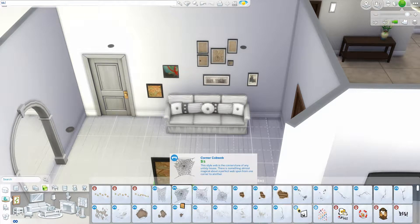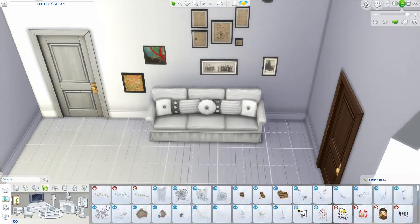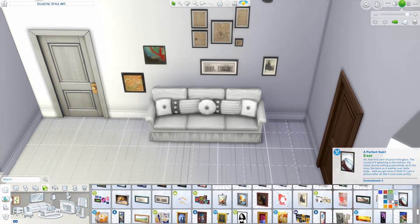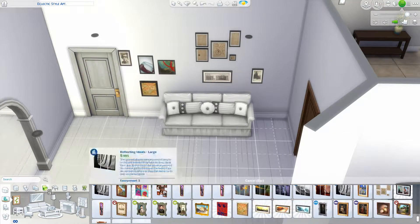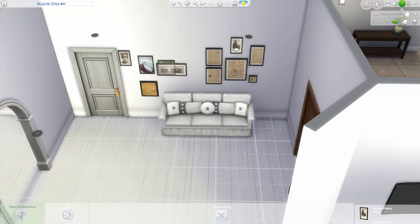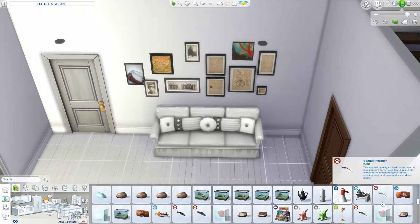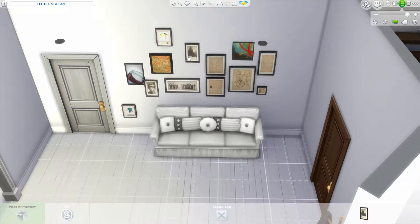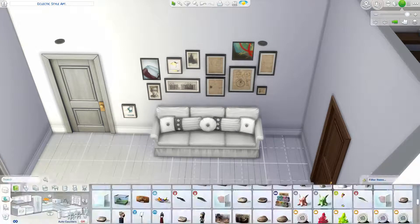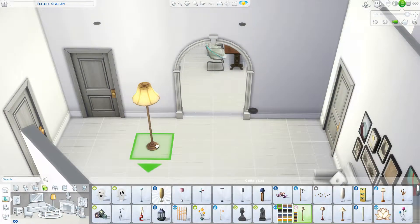So instead I sectioned off this hallway which is sort of the entrance, and added an archway which I think would be common in those kinds of Amsterdam canal homes. I'm guessing there would be a lot of archways, just so that the light can come through all the way through the house. And I added another sofa. And then I made this really cute wall of photo frames — I really like how it came out in the end. They all kind of work together quite well, even though they're all from different packs — some of them are from debug, some of them are modern, some of them are quite old looking. But I think with the plainness of everything else, I think it really works.